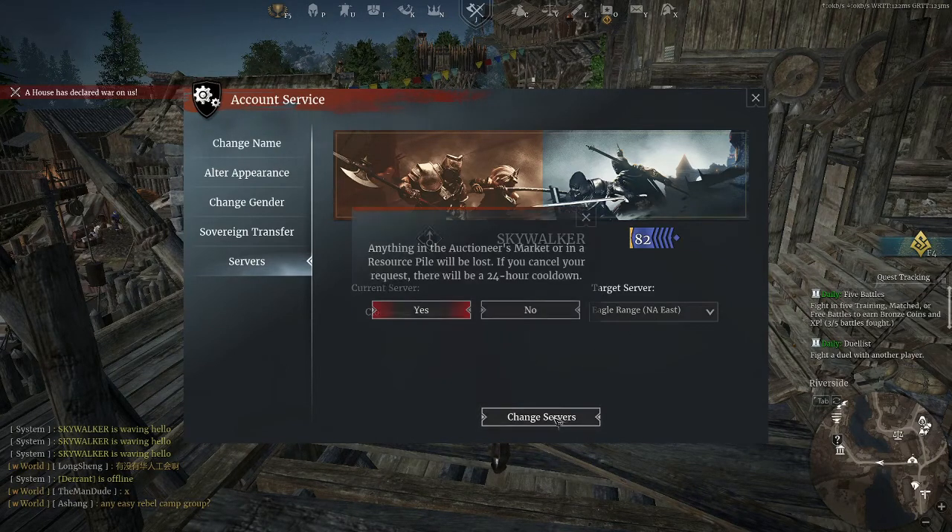So what you do at this point, you press change server, and then it comes up. What it says here is anything in the auctioneer's market or in our resource pile will be lost.